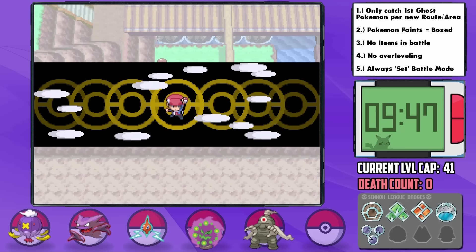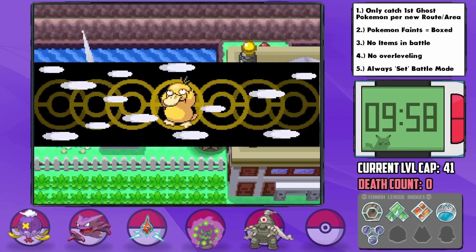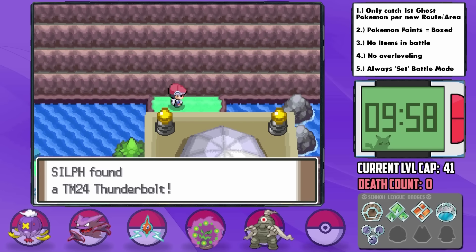Traveling back, we can pick up a few upgrades for our team, including the Shadow Ball TM on Route 210, and now that we have Surf, we can also go above the Valley Windworks to pick up the Thunderbolt TM, which we teach to Phantom right away for some extra power.